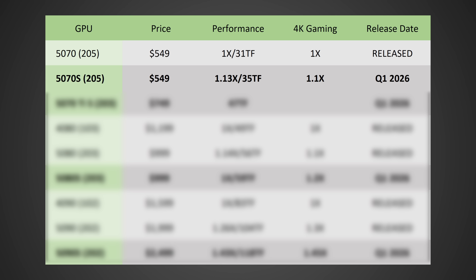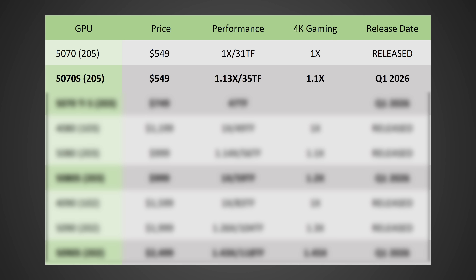The RTX 5070 Super should be coming in at the same $549, but it should give you around 10% higher 4K gaming performance than the RTX 5070. With 18 gigabytes of VRAM, this will actually be a card that I think is good enough for 4K gaming with the use of DLSS, especially if you're okay with frame generation. You'll no longer have to choose to turn down settings because of 12 gigabytes of VRAM. Most people will probably target 1440p, or use performance DLSS upscaling to 4K — which still looks really, really good. Performance DLSS to 4K actually looks significantly better than native 1440p in most cases. The card should be releasing in Q1 2026, although that is yet to be confirmed.